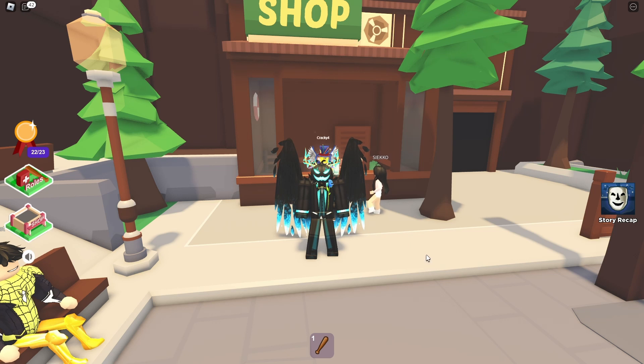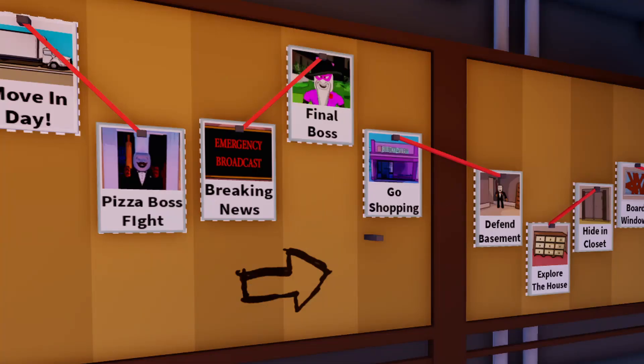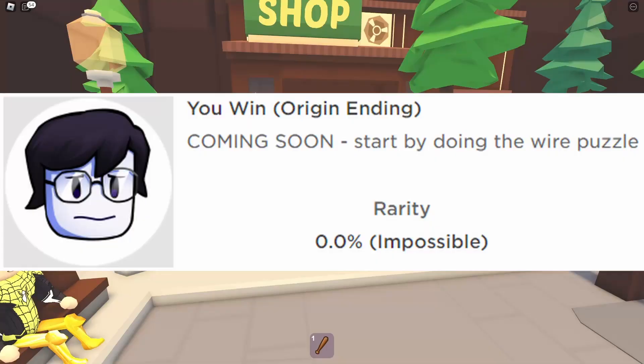The first step for the origin ending is to go to the maintenance room. If you don't know where the maintenance room is, it is where Detective Bradley Beans is. You must climb the ladder and have enough speed to make the jump. Then you can go into the room and complete the wired puzzle, and there will be a second wired puzzle — all you have to do is complete that and you'll unlock the origin ending.